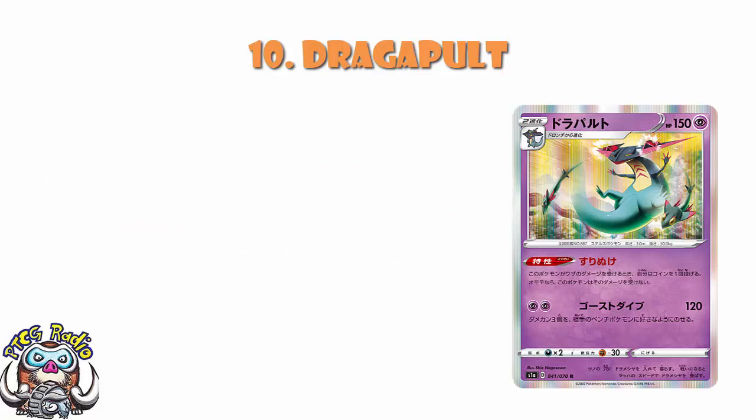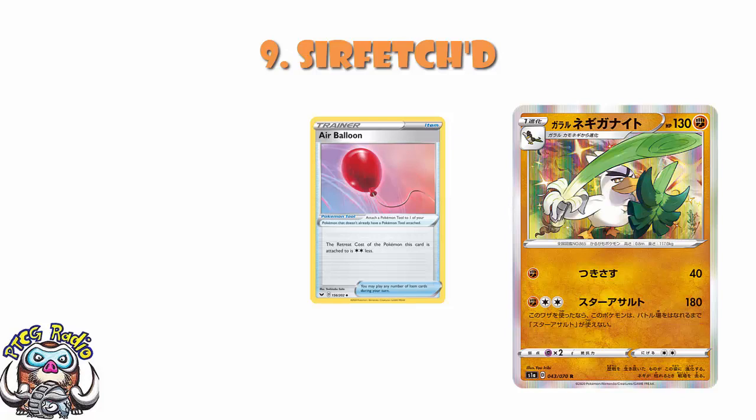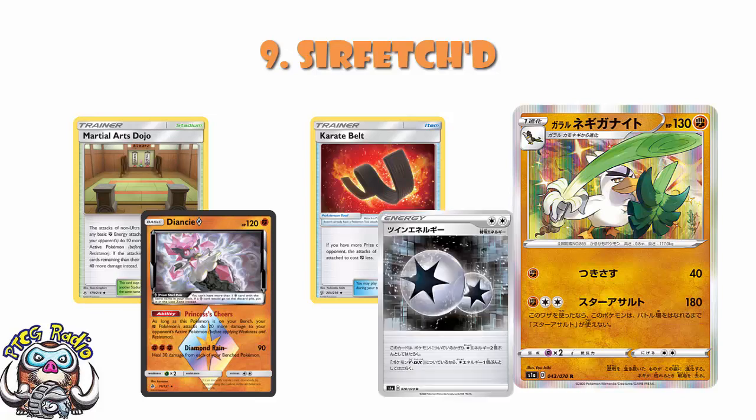In at number nine, Galarian Sirfetch'd — very simple and straightforward. One Fighting, two Colorless energy, 180 damage. That is a lot of damage on a single-prize Pokémon for not very much energy comparatively. It can't use the attack until it gets to the active, but Switch or Air Balloon sorts that. You're a Fighting Pokémon, and it's the fighting tools that really make this — Karate Belt to reduce the attack cost, Martial Arts Dojo and Diancie Prism Star for extra damage, and that new Twin Energy card. Sirfetch'd is already seeing play and success over in Japan.